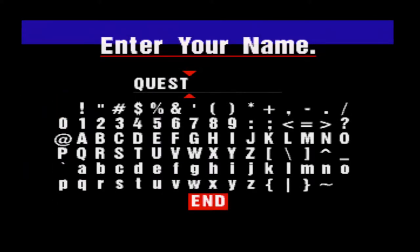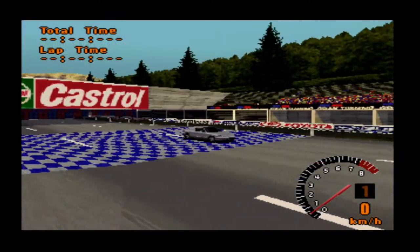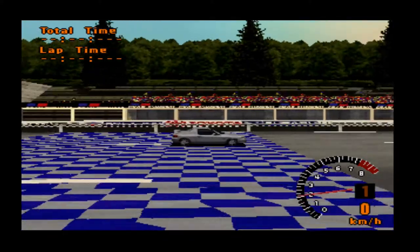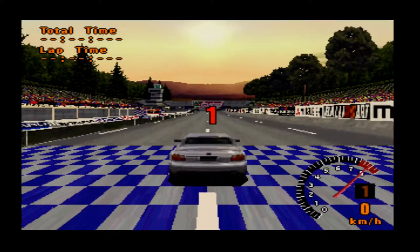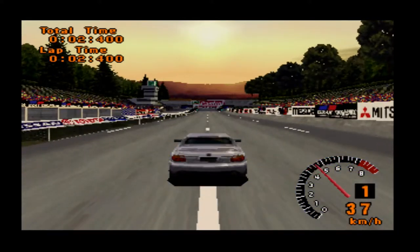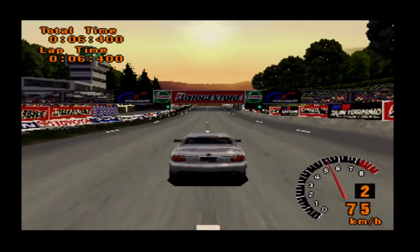Nice, we're on a roll here, but we'll come back to that time hopefully and get a gold later on. The two easy tests are out of the way now, so let's start getting on with the more difficult things. This one's just cornering - it's only one corner, kind of a 180.